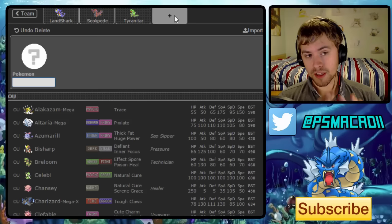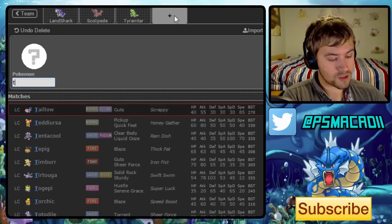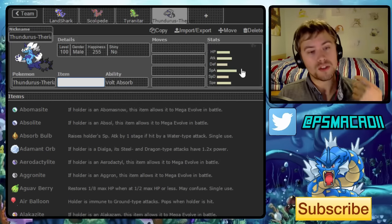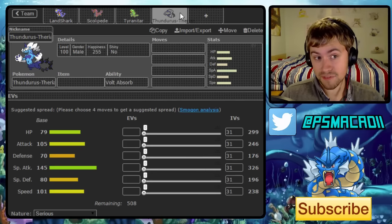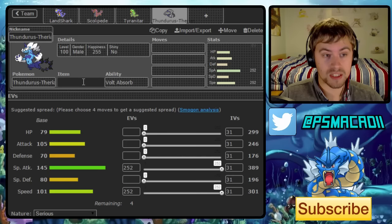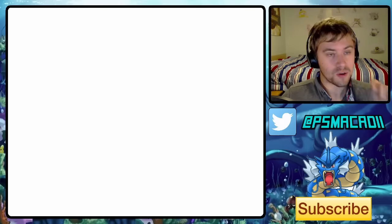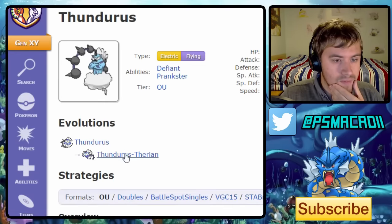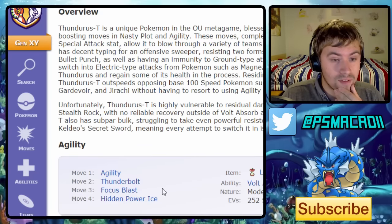Another Pokemon that could work really well here is Thundurus-T. The slight issue with Thundurus-T is its slightly lackluster speed, but Scolipede can definitely patch that up with Baton Passed speed boosts. It has decent speed regardless, but being able to get that speed boost and hit hard straight off the bat would be really nice. It also gives us a Volt Absorb user, which is still really nice to have.